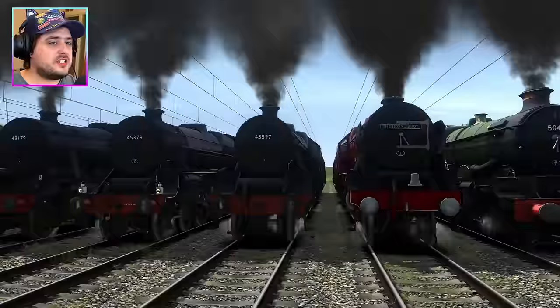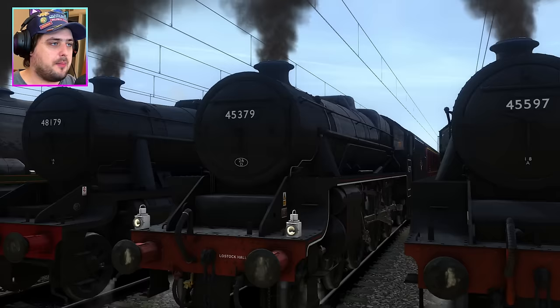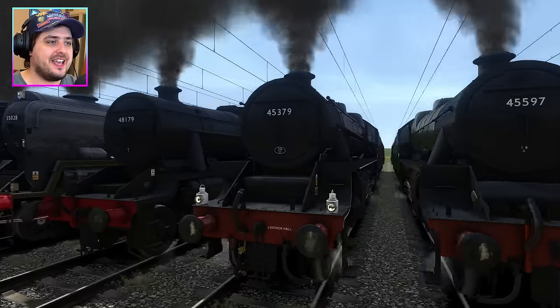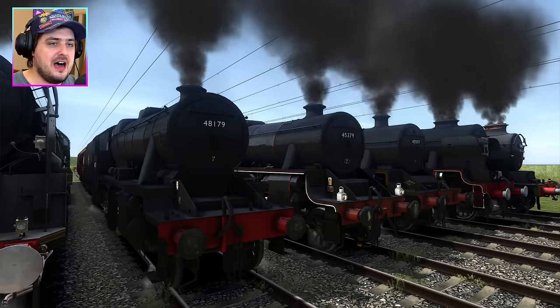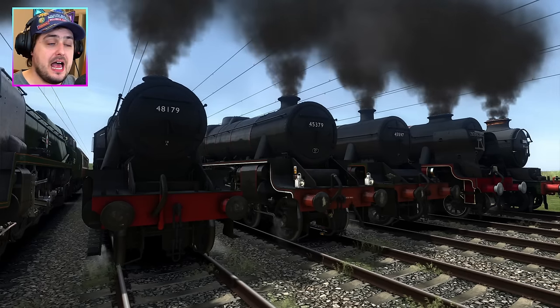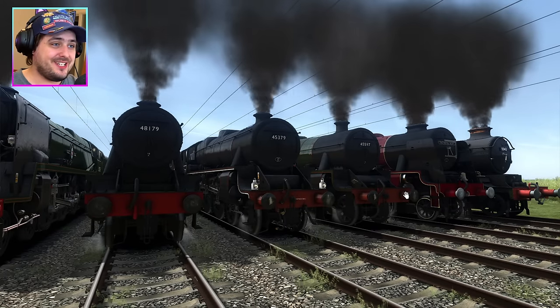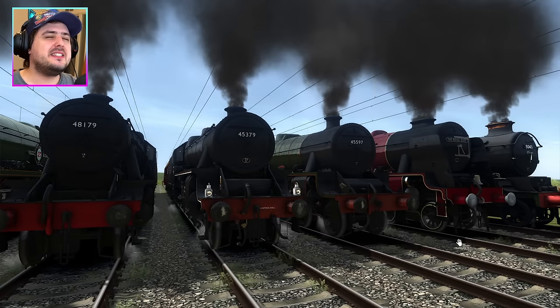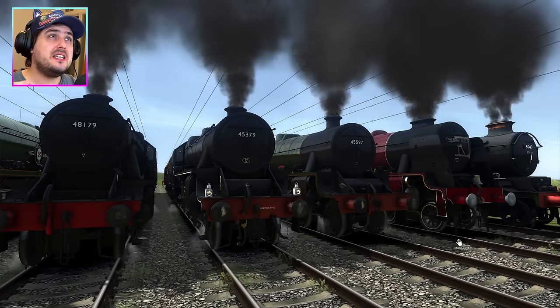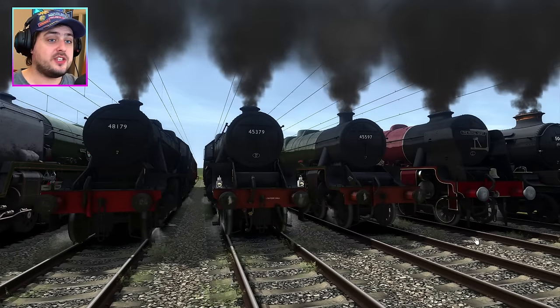Now let's move on to Team LMS. We have got the Royal Scott, a Jubilee Class, a Black 5, and a wonderful 8F. These are four incredible LMS engines - we've got express trains, we've got freighters, and we've got mixed traffic engines in this one. Team LMS might have a chance of winning today's race, because these engines are quite fast.